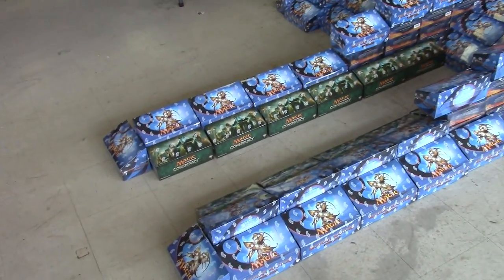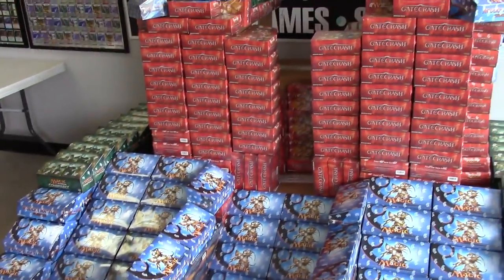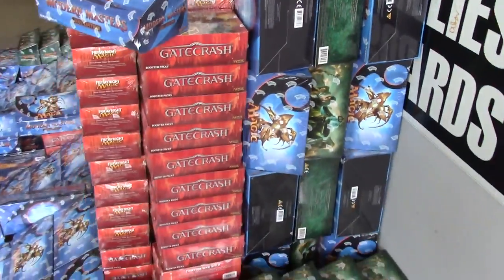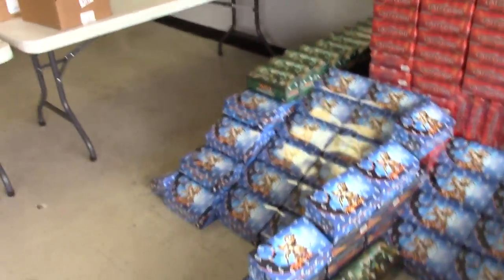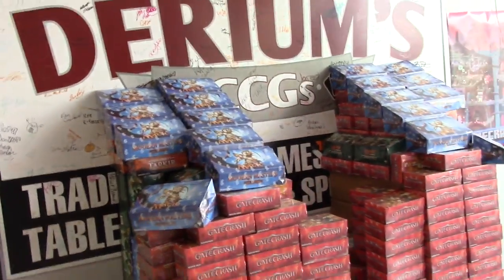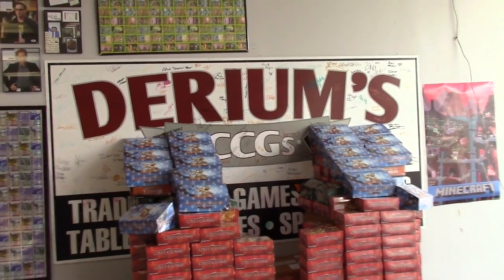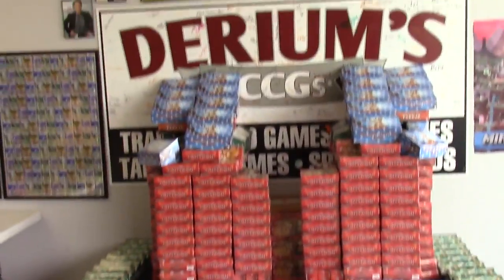Alright guys, we've constructed the throne. It has a pathway — we're getting up to a seat. It's got Gatecrash and Modern Masters, Dragon's Tarkir, Conspiracy. It's got columns, beveled edges. I'd say for building this out of essentially like awful Lego bricks, it's worth $100,000 — I think we did a pretty good job. It's got the Darium's logo in the back, we even did a good job framing the Darium's logo. We only have a couple leftover Modern Masters boxes and some Conspiracy and M14.